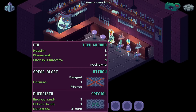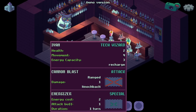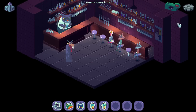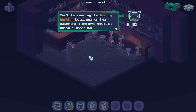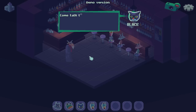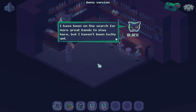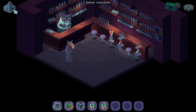Tech Wizard. I don't know whether or not a pierce will be good. Welcome aboard, Ivan — whether or not I'm bringing you, probably not. Hold on, there's the barkeeper as well. Welcome, I'm Black. I run the Black Pepper Jazz Club. You'll be running the bounty hunting business in the basement. Come talk to me whenever you're having a bad day and I might have something to cheer you up.